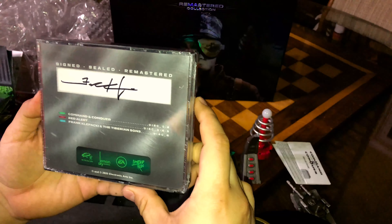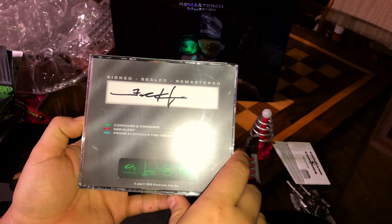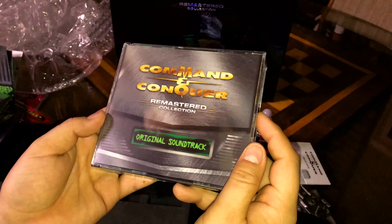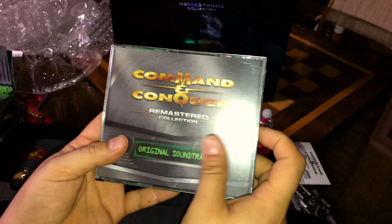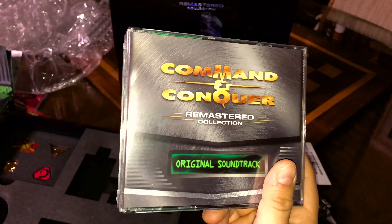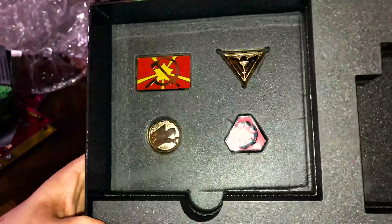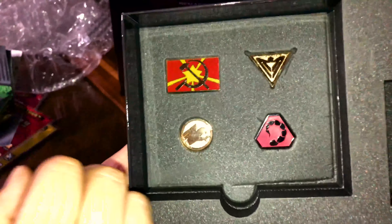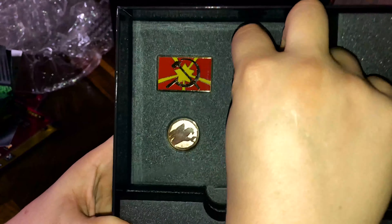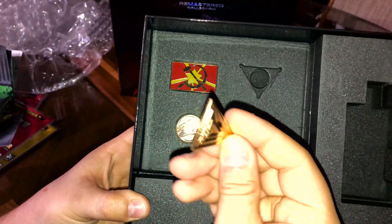You got the actual art book — look at that! Even the pages feel so nice. It gives a table of contents and shows how everything was actually designed. This is the build process — when you place a building on the map, these are the animations it goes through as it builds until it reaches the full 3D model. And here are the units in the remastered versions — nice and high quality.